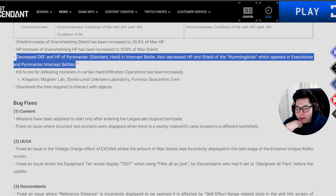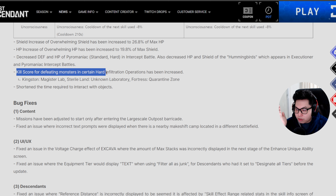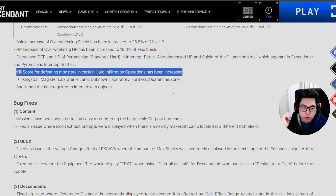They've nerfed Pyromaniac for no apparent reason — in standard and hard mode, Pyromaniac's defense and HP has been nerfed, and they've decreased the HP and shield of his hummingbirds. For the Executioner and Pyromaniac intercept battles, not sure why they did that. The kill score for defeating monsters in certain hard infiltration operations has been increased — Magister Lab, Sterile Land, Unknown Laboratory, and Fortress the Quarantine Zone — so these should be easier to hit the limit for.